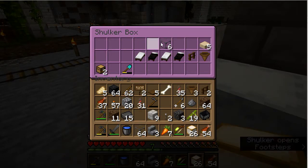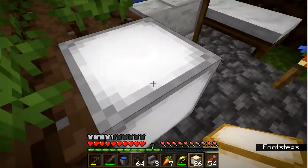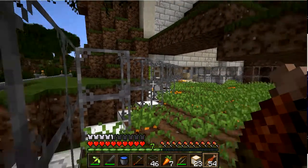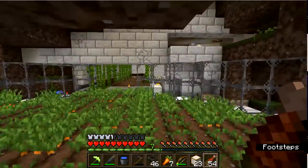Now we are going to go ahead and get glass to build the wall around the farm. Once we are done, we have glass all the way around. This will keep your farmer in this location.